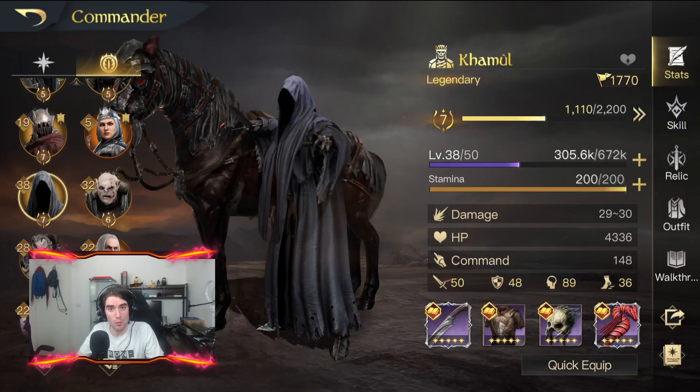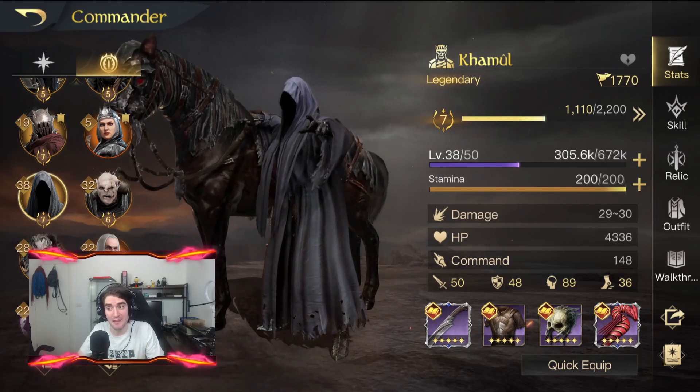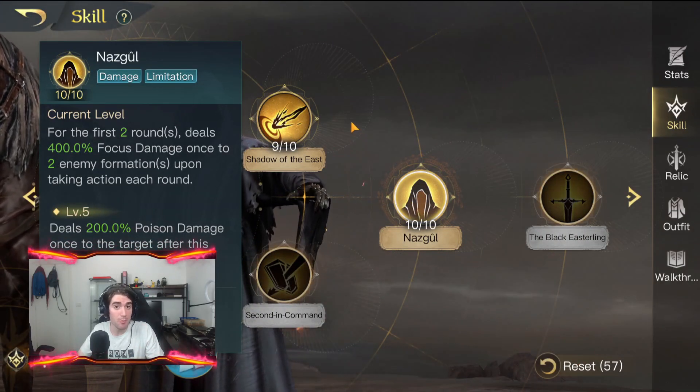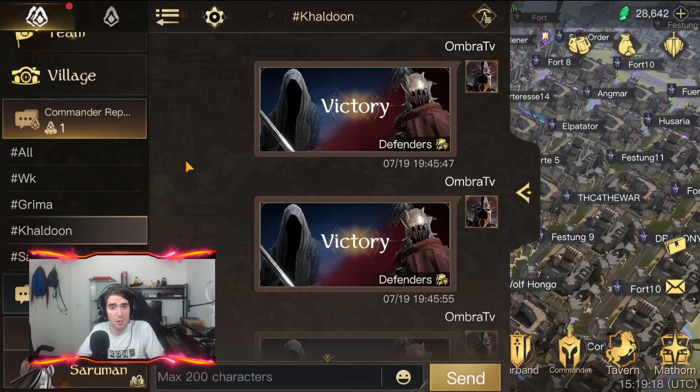I fought some battles with Camul, who has 29-30 damage — a very stable amount — with the skill Ring Rate applying in the first round, so I'll have a clear proof of what I'm saying. When I talk about bonus damage for the formation, I mean both troops and commanders, so your commander also benefits from countering, which is why it's really important.